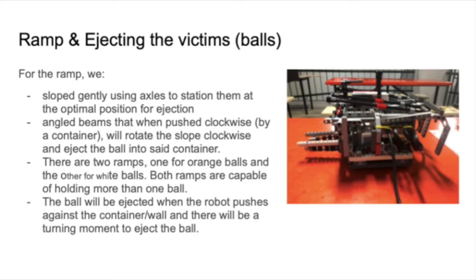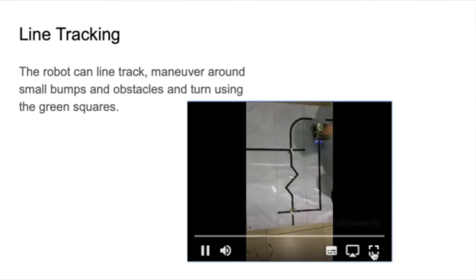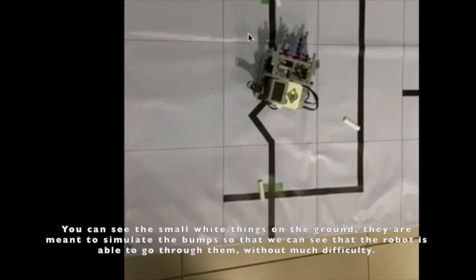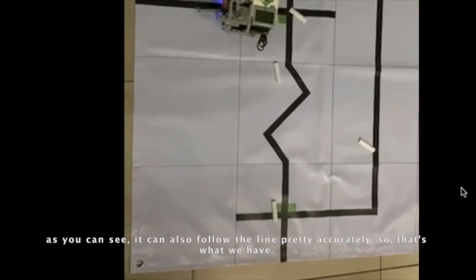You can see it's quite long. For the software design, we are able to do line tracking as well as maneuvering around the small bomb obstacles and turning using the green square. In the video, you can see the small white objects on the ground simulating bombs — the robot is able to go through them without much difficulty and follows the line tracking pretty accurately.